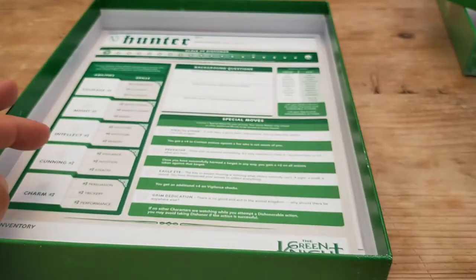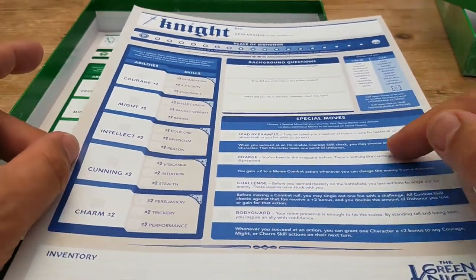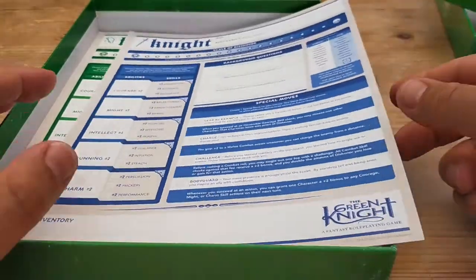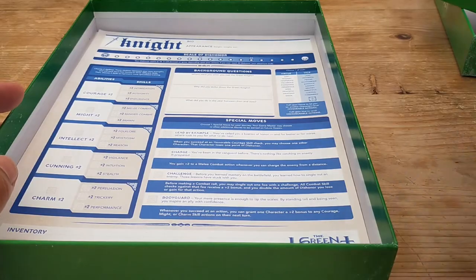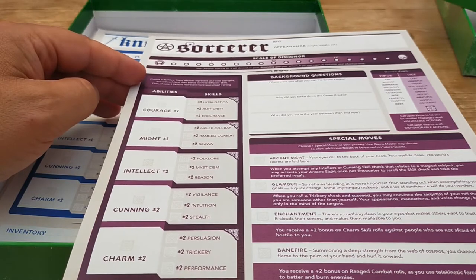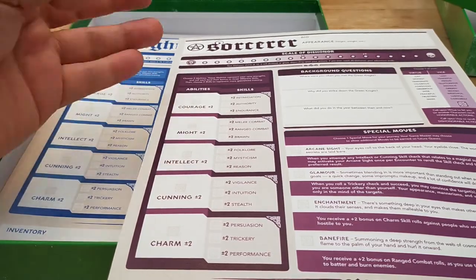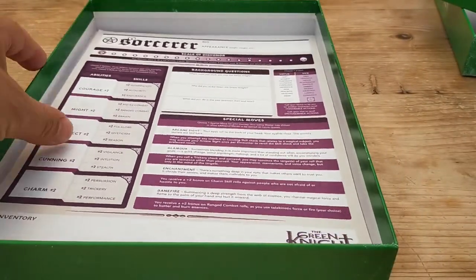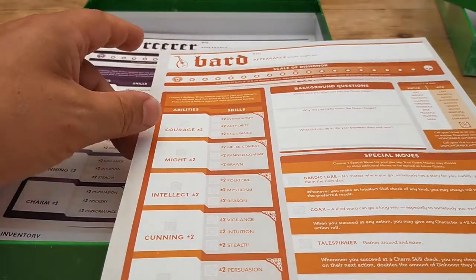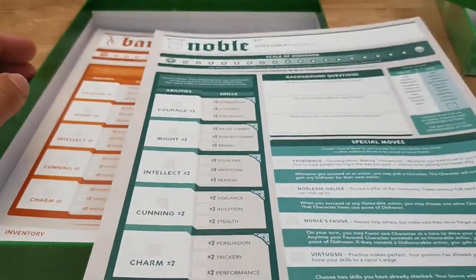Nothing on the back. So Hunter in green, the Knight in blue — obviously slightly different special moves, but everything else seems pretty much the same, including the Virtue and the Vices. Then I see here: choose two abilities — these abilities represent your core strengths — and then choose four skills. So you can have Courage at plus two, Might at plus two, for example. That's the Sorcerer in purple, and then the Bard in this sort of orangey colour, and finally the greeny teal Noble.